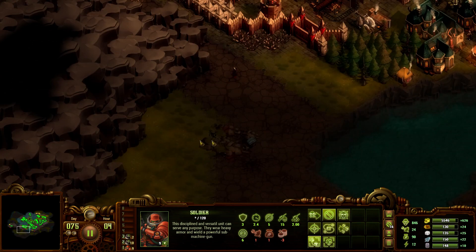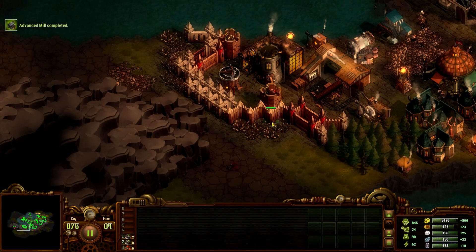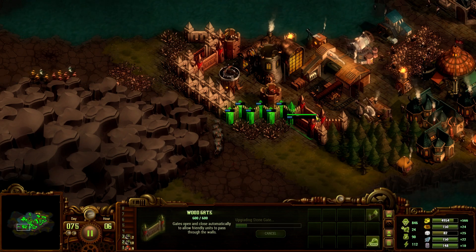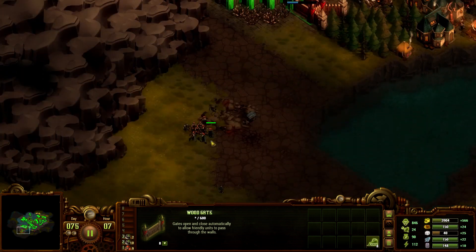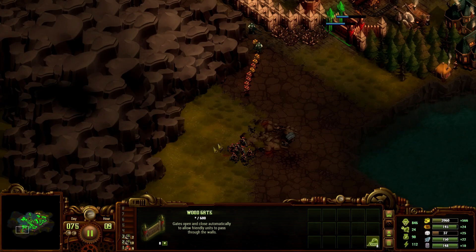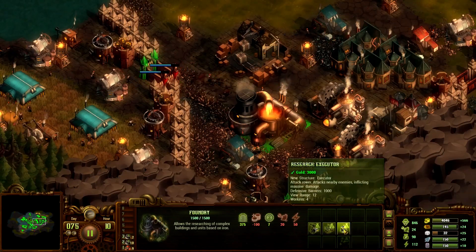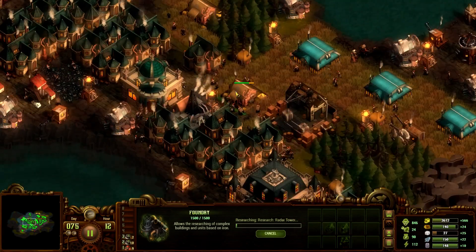Which reminds me, I need to expand out here definitely. There's no point upgrading these wooden walls probably. I've got the stone. Oh I saw the stone gone again. Another upgrade — Executor, wire fence trap, radar tower. Let's try that.